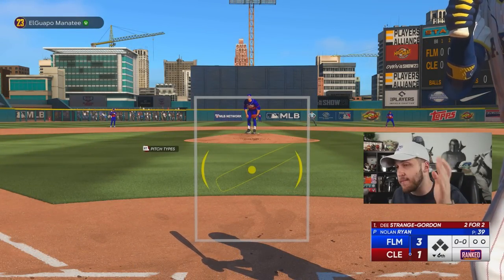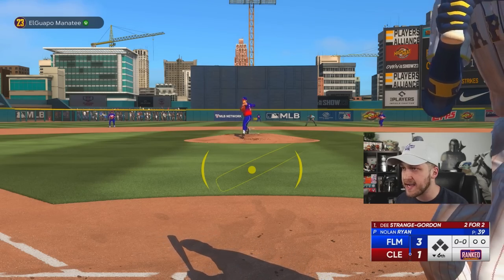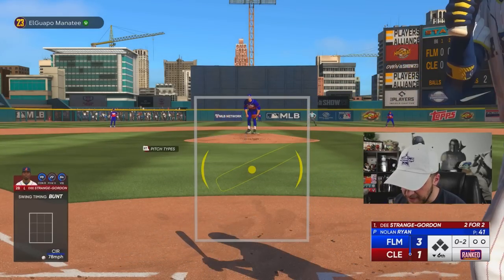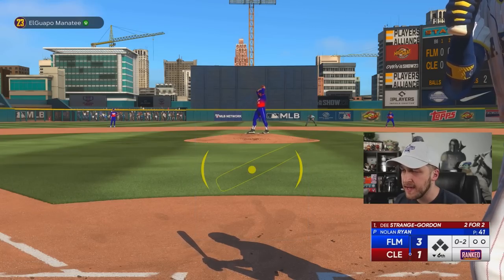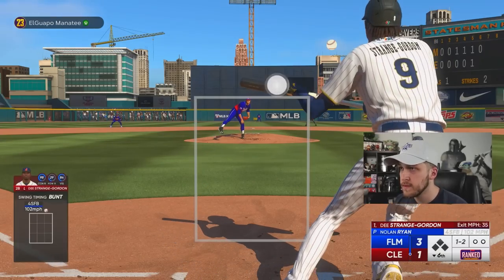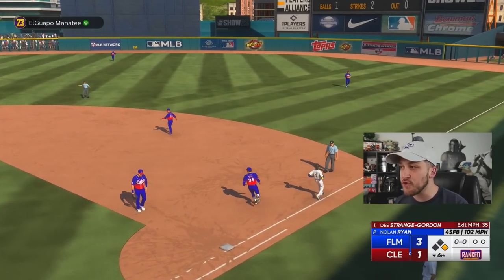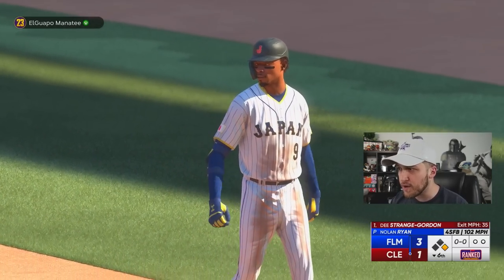We've got to bunt with Dee Gordon, bunt with Ozzie Smith. I kind of want to go to third base again because he has 99 drag. Dang it — now he's figured it out. He understands what I'm trying to do; he is not going to throw me a strike to Dee Gordon or Ozzie Smith. Dee Gordon is three for three with three bunt singles — he is an actual cheat code.